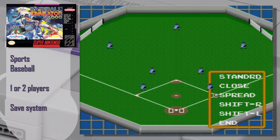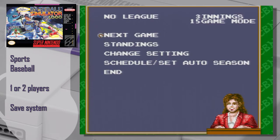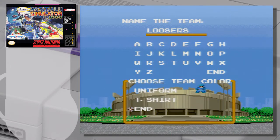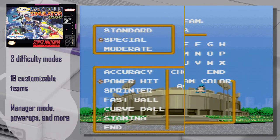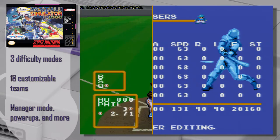You can just watch the game if you want. And with any respectable baseball game, you have your seasons with all the options. But what's really interesting is the edit mode, where you can edit pretty much everything — the name of your teams, their uniform, their specialty, the name of each player, and every one of their statistics. It's pretty crazy.